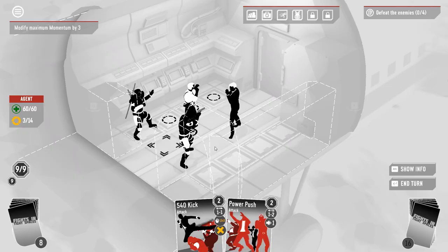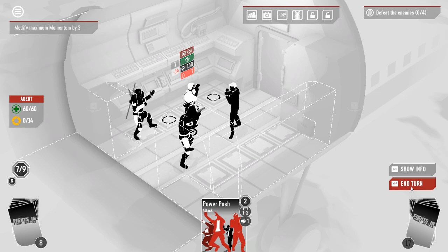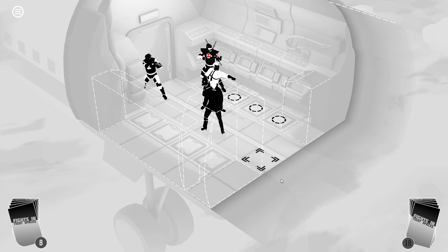Now I front kick you. There we go — gets to 14. It's not bad. Should I power push? Do I want you further away? Can't quite get you out of the level. Does generate a combo.